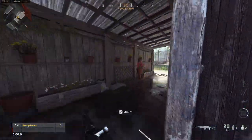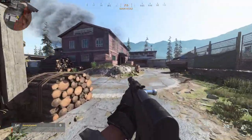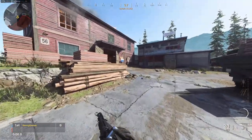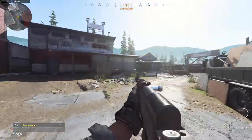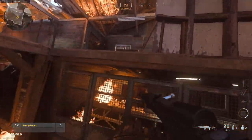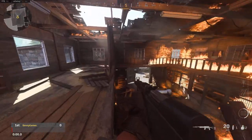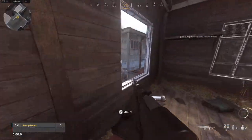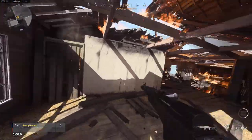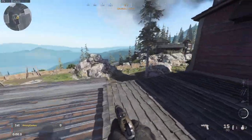That part of the map is giving me Black Ops 1 vibes — I like it. So it seems like we've gone upstairs. Okay, this is cool, it's like a zombies map. You can actually get up here, and there's someone that could be sat on this window over here as well. You can see pretty far from up here — that's pretty cool.